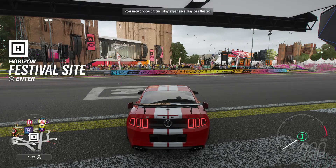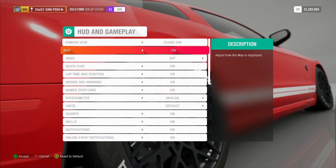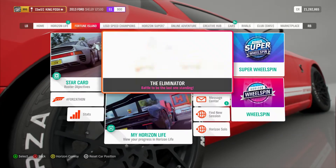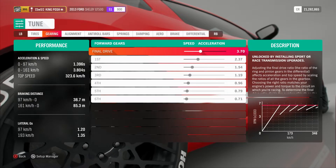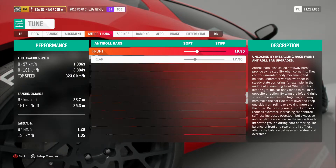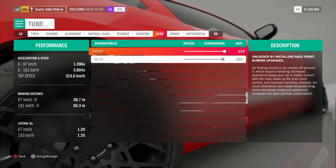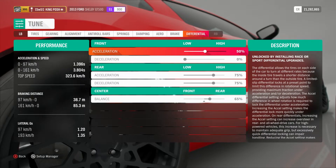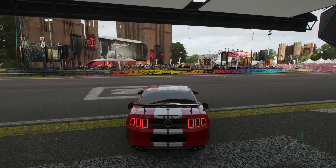Now let's get the metric version. Go to Settings, scroll down to HUD, go down to Units, press yes for metric, then go over to the car, go to Tune, and there's your metric tune.